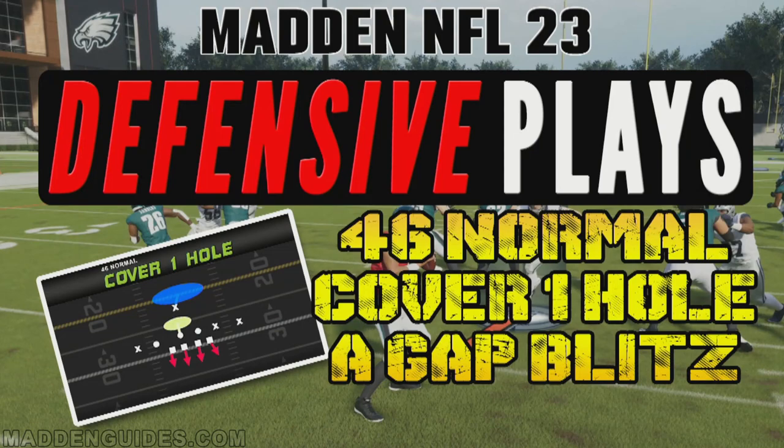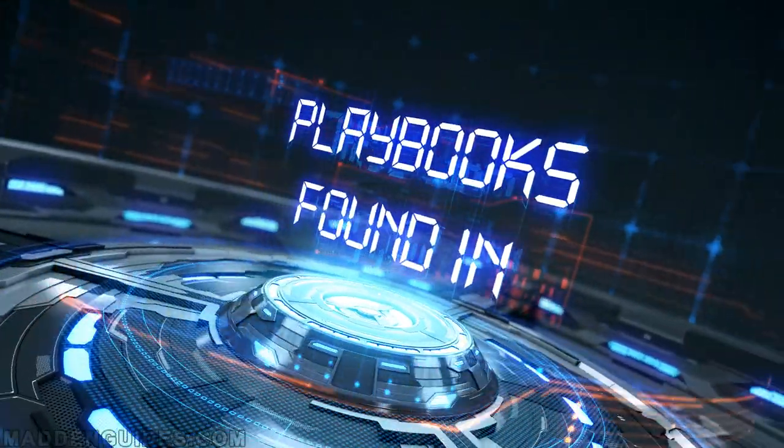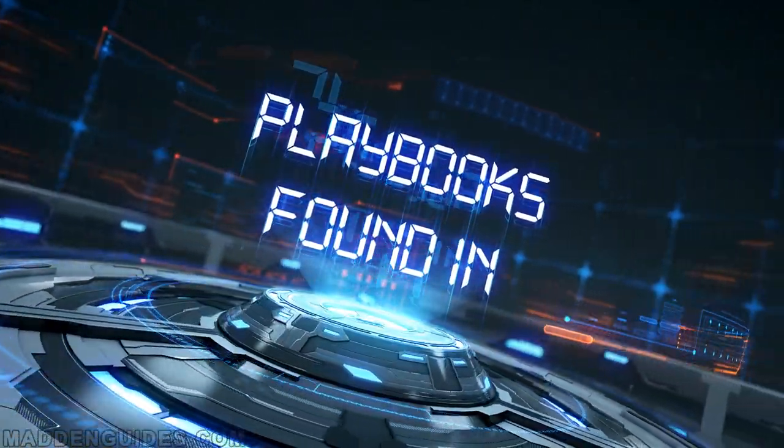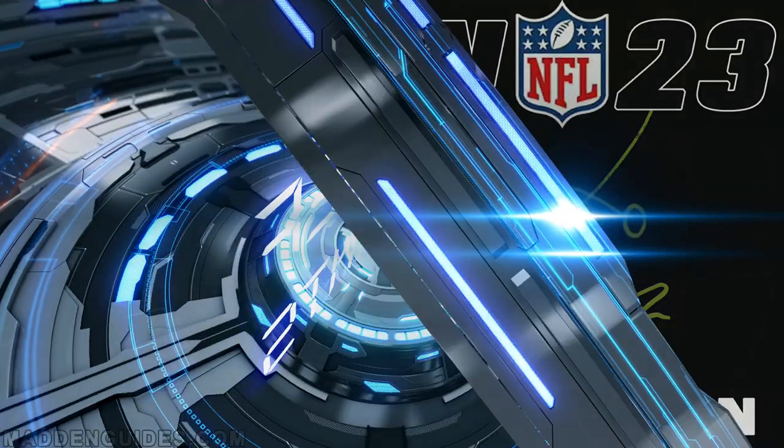Let's take a look at the play diagram. This is the 46 normal cover one hole. As you can see, with this particular defense you've got one defender playing the deep middle and one defender playing the hook zone, plus five defenders in man coverage. As far as playbooks are concerned, this formation is found in the 46, Bengals, and Eagles playbooks. For this breakdown we're going to use the 46 playbook.